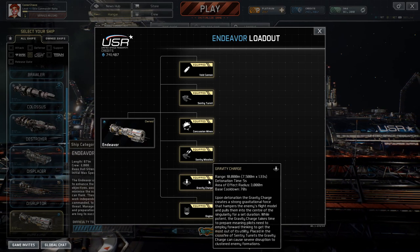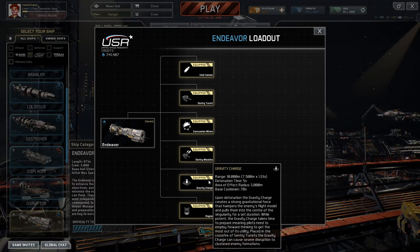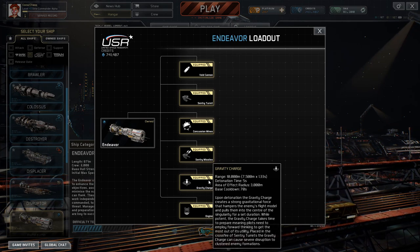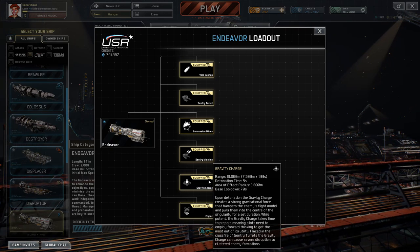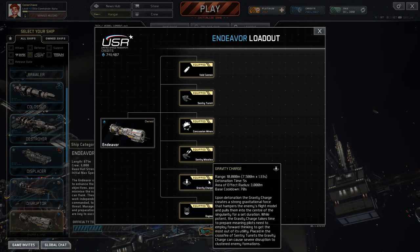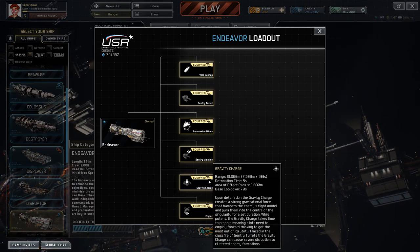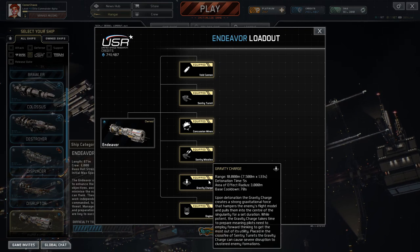And lastly, we have the gravity charge. The range is 10,000 metres, detonation time takes 5 seconds, the area of effect is within 3,000 metres, and the base cooldown is 70 seconds. Upon detonation, the gravity charge creates a strong gravitational force that hampers the enemy's flight model and pulls them into the centre of the singularity. Placed in the crossfire of your sentry turrets, the gravity charge can cause severe disruption to clustered enemy formations.